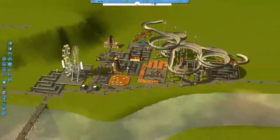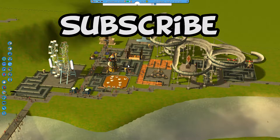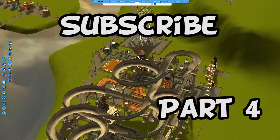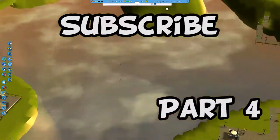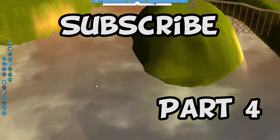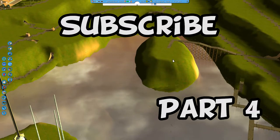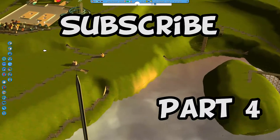I think I'll leave it here. If you like the video, please click like and subscribe, and part four should be up in a day or two. I think what we'll do is try to build a roller coaster going through here, through this mountain, and over the lake. I want to do a roller coaster that does at least a minute or two of ride time — a really cool one — and then we'll see about what else we can do.